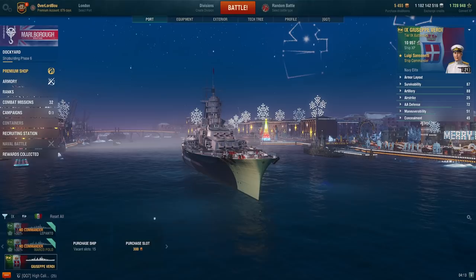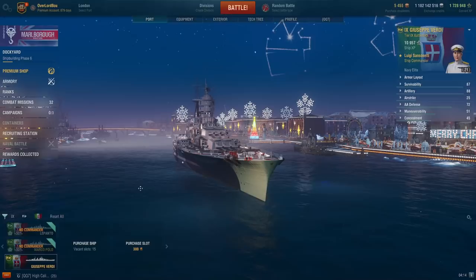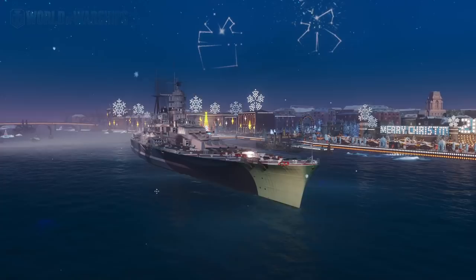Hello, this is Overlord Boat, and we're back with another ship review video. Today we'll be looking at the new premium tier 9 Italian battleship, the Giuseppe Verde. You can get this ship starting for 19,300 doubloons, starting on December 23rd.